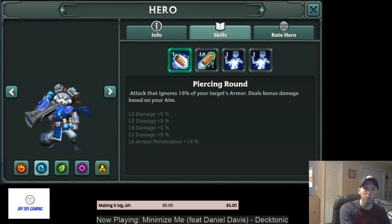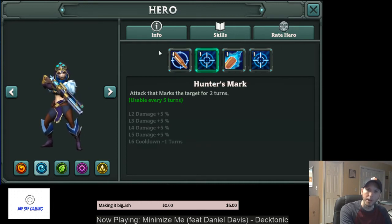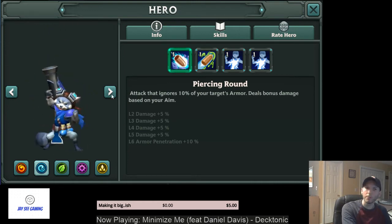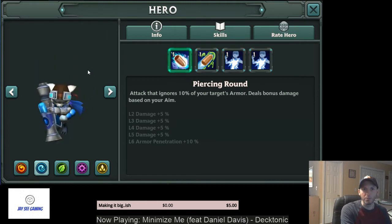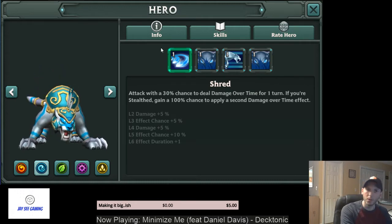This next one does AoE — two single-target attacks, an AoE attack, damage over time, a mark that she extends, and a single-target slow when she uses her second skill. She's a better single-target three-star water damage dealer than the Ringtail we just looked at. You'll eventually get better four-star options, so don't invest heavily early game in six-starring these. Both of these can serve as water damage dealers to start with until you get something better.